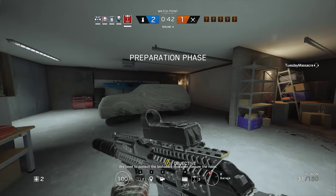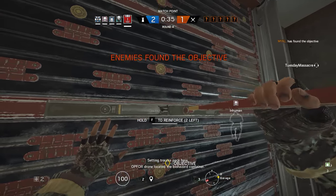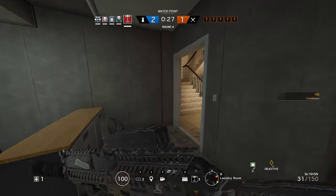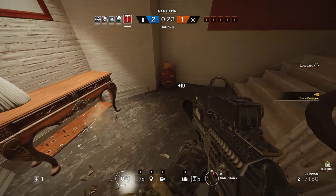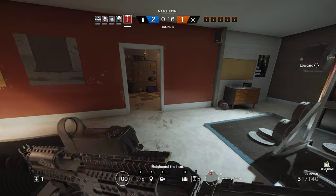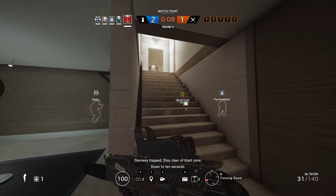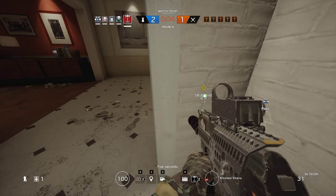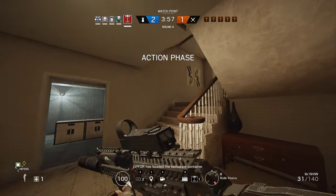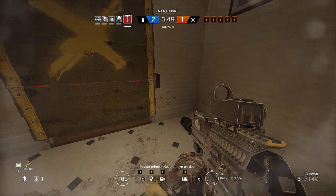We need to protect the biohazard containers. Oh, this is going to be fun. Secure the room. I'm gonna go get a hatch. Can someone get the far side of the garage? I'm getting kitchen hatch. Little car got kitchen hatch, okay. Get the pool room if you're up here still. Okay, I got it. Down to 10 seconds. Five seconds. Op four located the biohazard container. Device perfect.